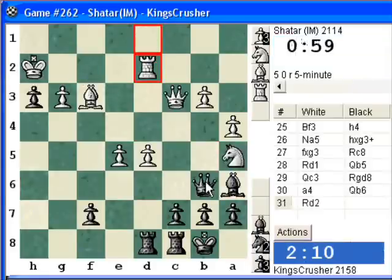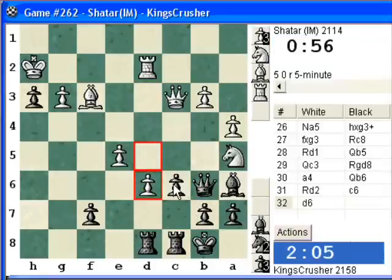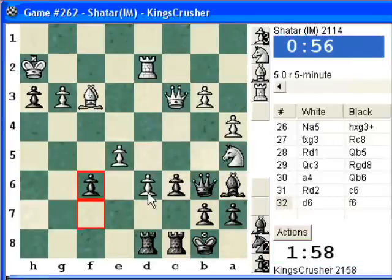Oh it's Qf2 — it's a major threat anyway. Alright, so now maybe c6, just trying to undermine this center. And the idea of Rxd6 to try and decoy the rook. So for e6, Rxd6 — just trying to exploit this diagonal.